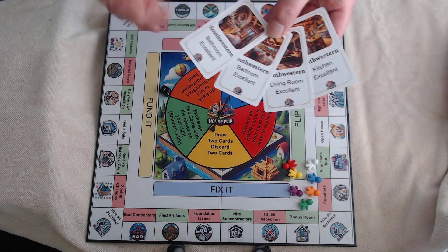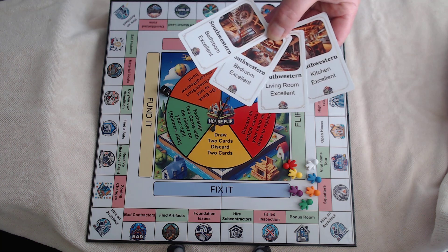There are four rooms — bedroom, living room, and kitchen — all of which are excellent quality.